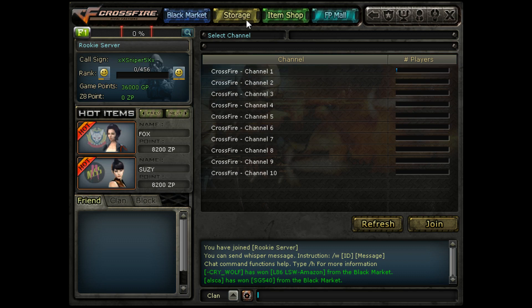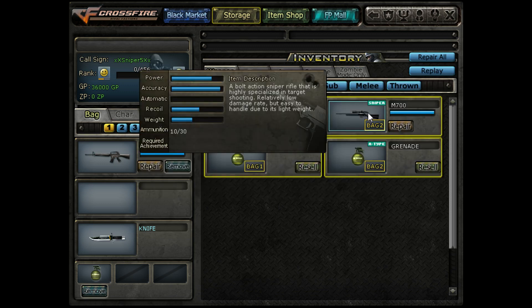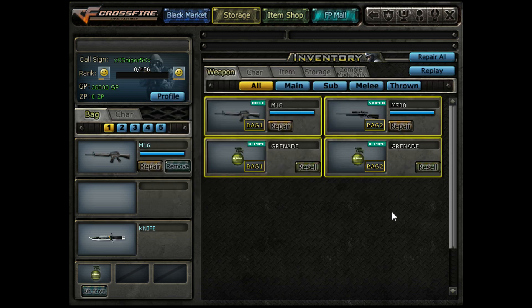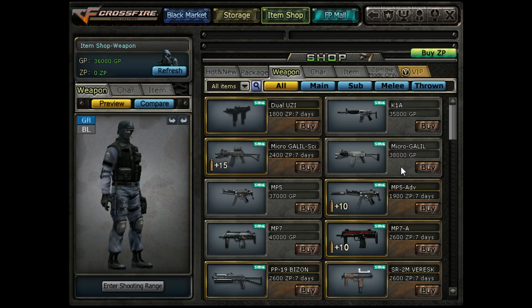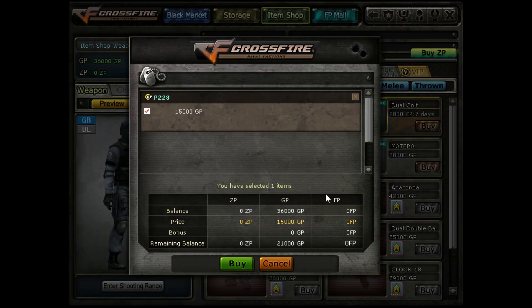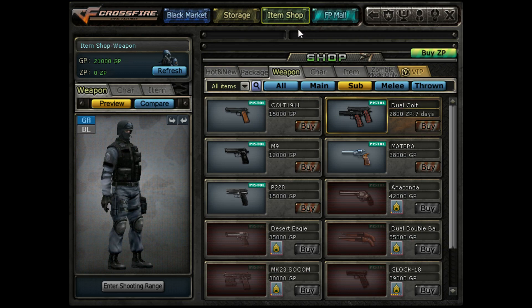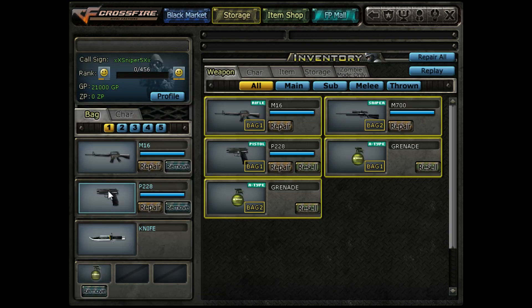Let's go to our item shop to see what items I can get. Your starting weapons will be in the storage — the M16 and M700 sniper rifles, these are the basics. I do not have a secondary weapon equipped yet, so I'll pick something up in the item shop. Going to weapons, sub is your secondary weapons, and we'll choose the Walther P228. Purchase done, and now I choose which bag to equip it in — I'll equip it into the first bag.